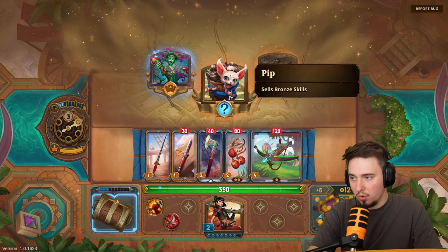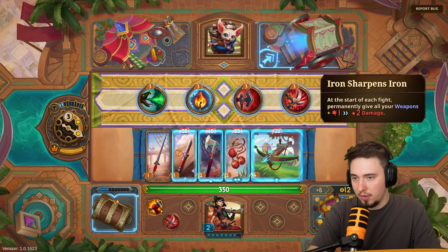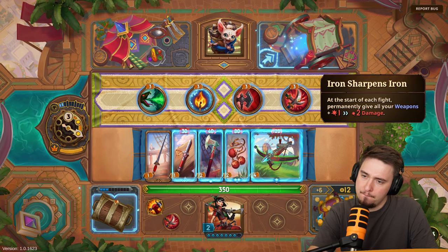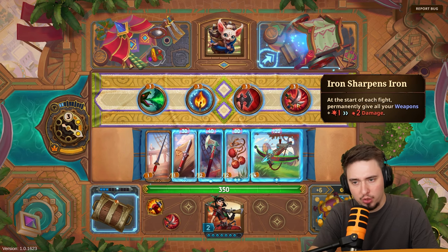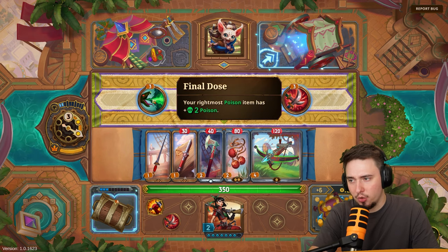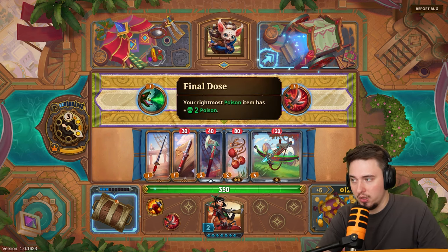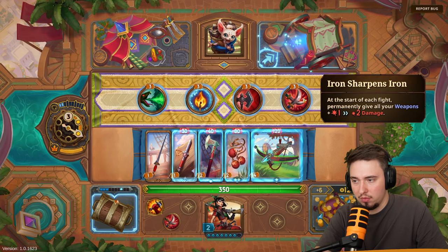Hoping for good passives. Options include: at the start of each fight permanently give all weapons plus one damage, plus two damage, leftmost weapon deals more damage on first burn — we're not doing burn — or rightmost item has plus two poison. The poison could be interesting if we switch items around, but you know what, let's go with the one that boosts all my weapons.